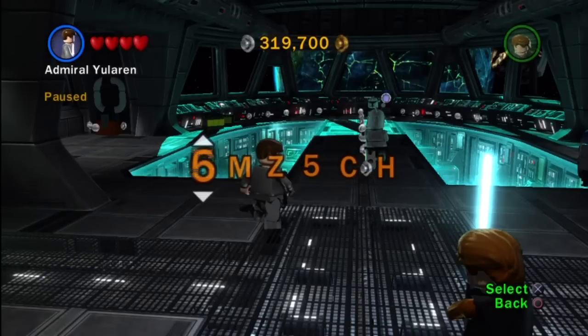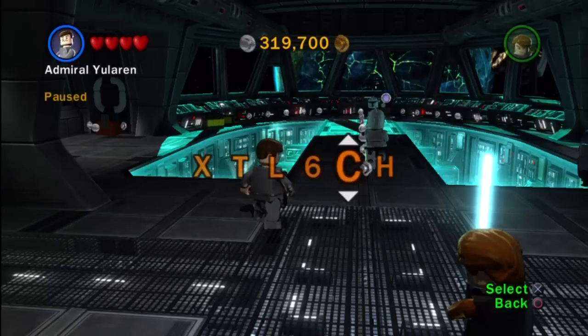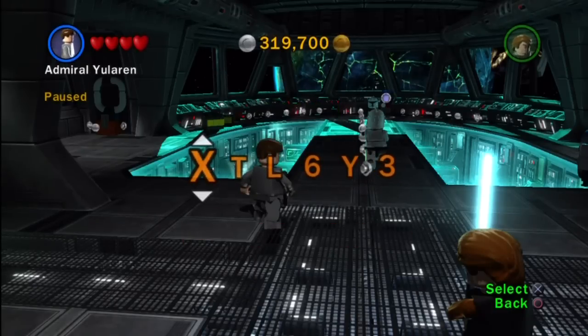So let's kick things off with a vehicle. We've got X, T, L, 6, Y, and 3. So there's the Y-Wing Starfighter, which is pretty gosh darn awesome — probably one of my favorite vehicles in all of Star Wars.